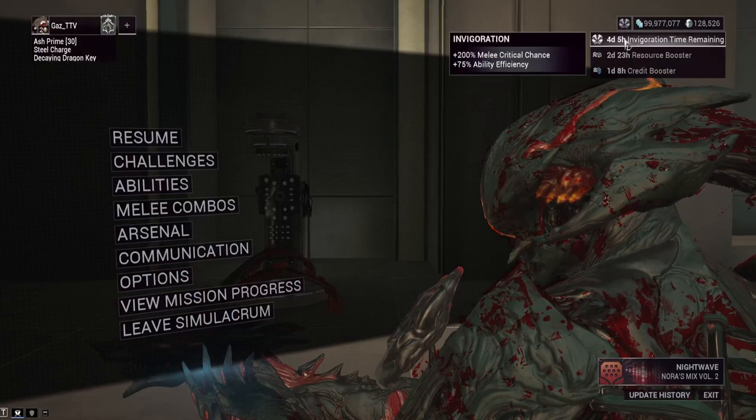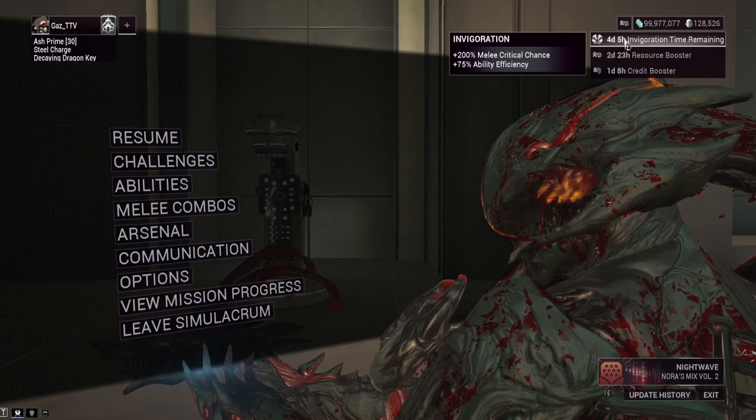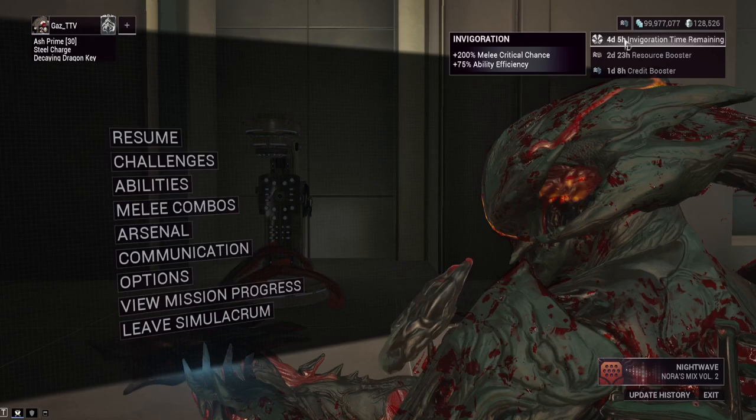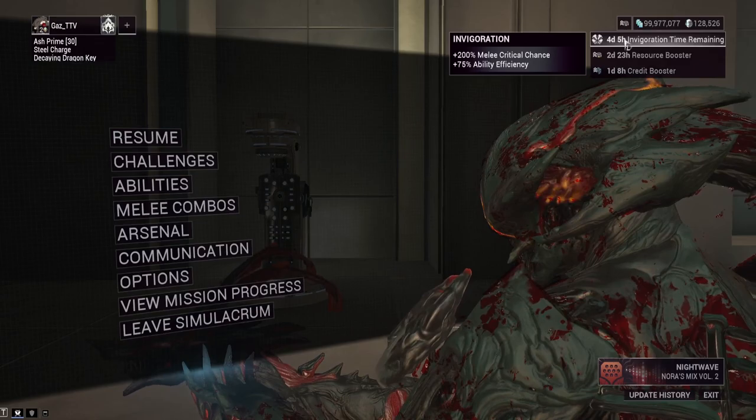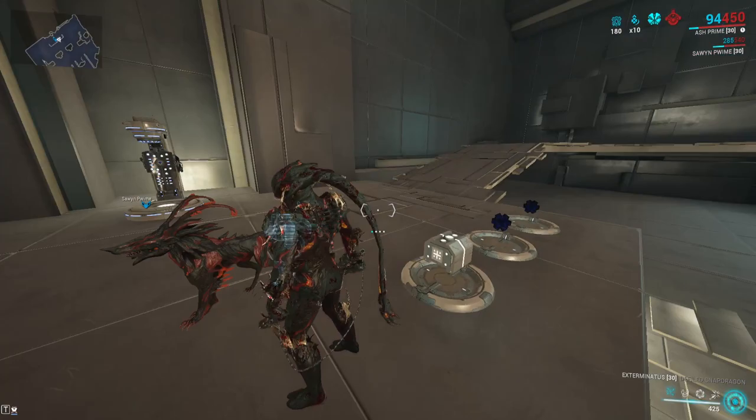The setup we're going for today — we have a special invigoration for Ash. If you don't know how to get access to these, it is an RNG thing every week. Once you hit rank five with the Deimos open world syndicate, the Necralisk, go to the Sun NPC and buy the Helmet Invigoration segment at rank five, or just pick it as a rank reward. Every week you get random choices.